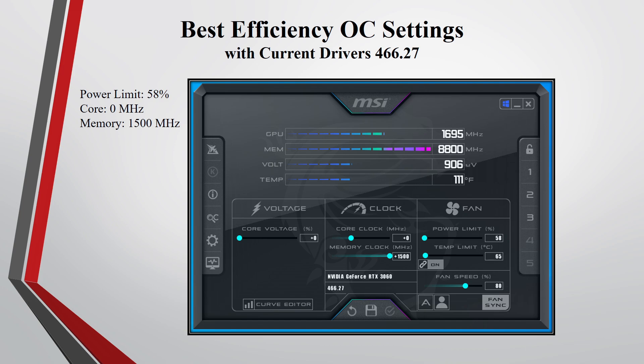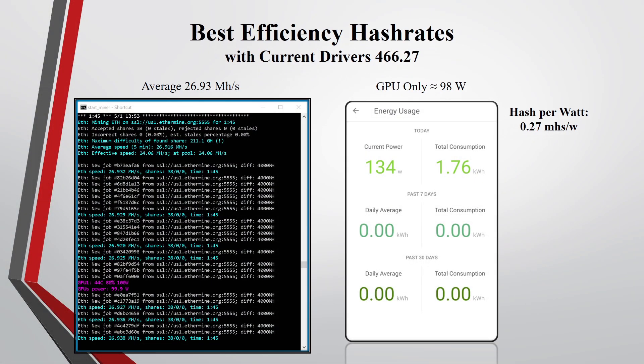For the best efficiency overclock settings I tested with the current drivers, I put the power limit at 58% — which is the lowest it would go — the core at zero, and the memory at plus 1,500. I was averaging around 26.93 megahashes and the whole rig was pulling around 134 watts, so the GPU itself was pulling around 98 watts. The hash per watt is around 0.27 megahashes per watt. As you can see with the current drivers, you're losing around half your hash rates due to the NVIDIA limiter.